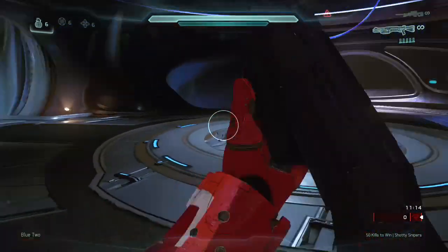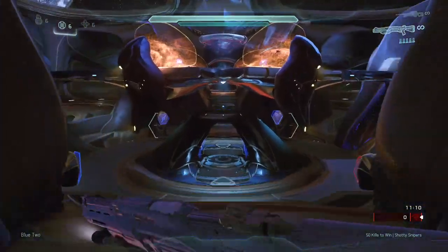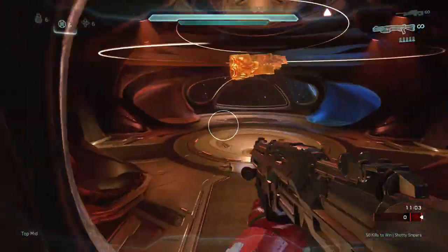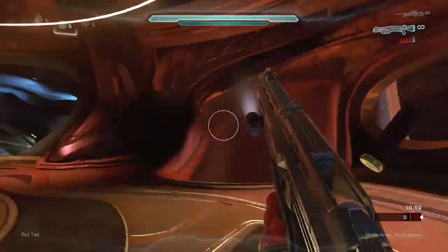You can actually boost into their spawn and maybe catch them really off guard and get an overkill. I'm going to show you guys it again — sprint, jump, hover, and then boost. You're going to want to be in the ground pound position for about two seconds because you actually move forward when you're in it.